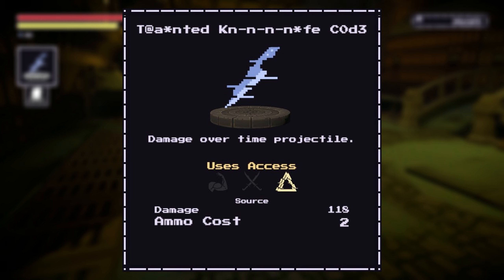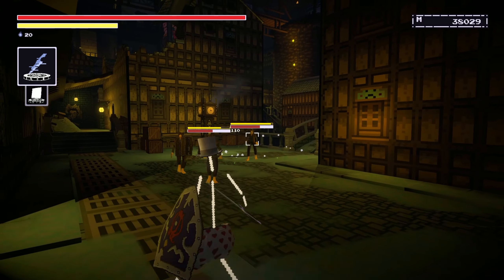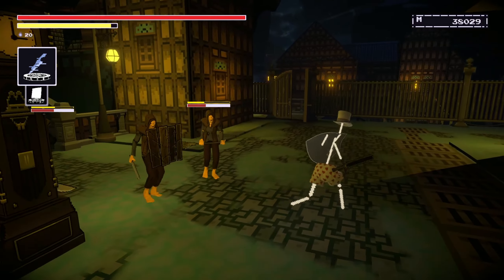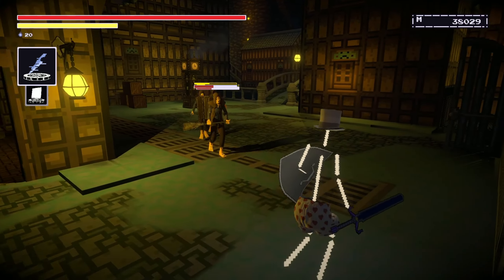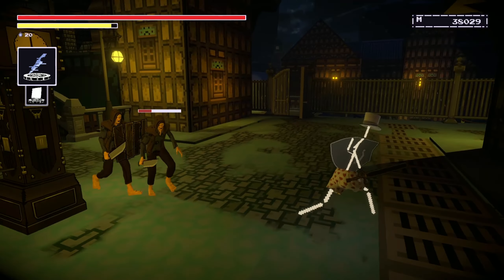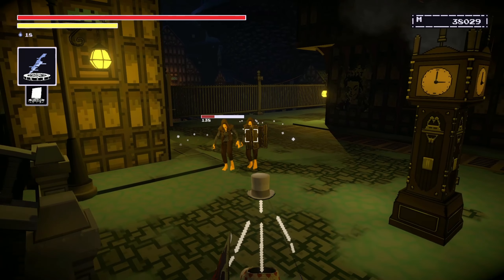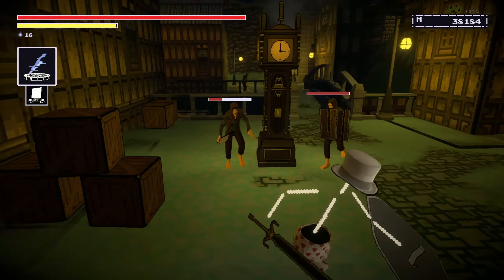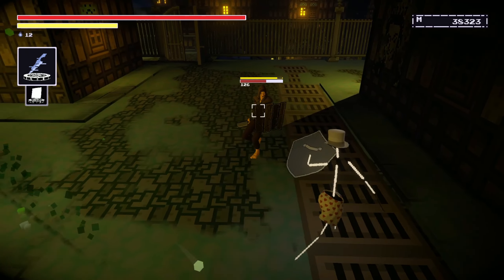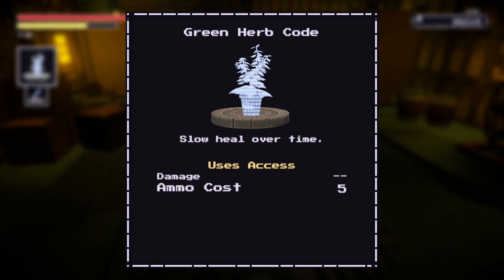The Tainted Knife Code can be bought from the merchant in the main town area and it is by far the most broken ability in the Last Hero of Nostalgia. It only costs two access to use and will poison the enemy upon impact as well as dealing a bit of damage. If you have 20 access on hand you can use 10 of these in a single boss fight — just throw one every time the poison wears off. I used this to defeat anything that looked tough, and it made the last boss a joke, letting me beat him in one try. Find the merchant very early.